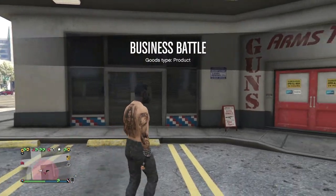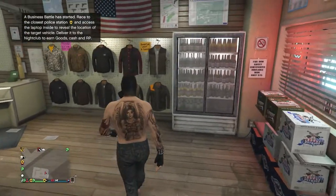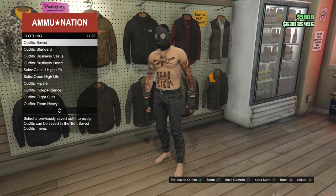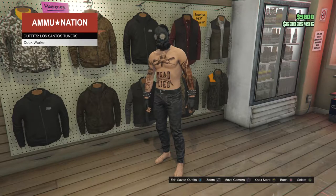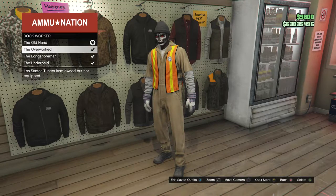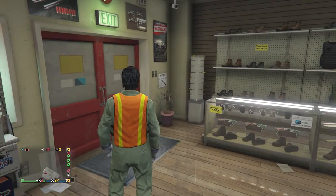After loading back into a session, run back into the Ammo-Nation store. Walk to the right side of the clothing section and hit run on the D-pad. Scroll all the way down to the bottom where it says Los Santos Tuners on slot 52. Click Los Santos Tuners, then click Dock Worker and select any variant you want — I'll select the Old Hand.